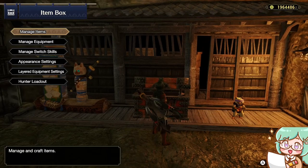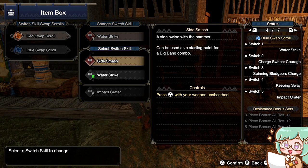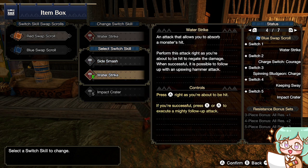The Water Strike takes a lot of practice to get used to the counters, and it also depends on the monster you're fighting. But it is a very useful ability to master in order to make your hunts go well. You'll do less dodging, use less stamina, and take less damage. I would say you should absolutely use Water Strike over Side Smash — I don't believe there's any reason to use Side Smash at all, because Water Strike can do everything it can, plus so much more. Always keep Water Strike.